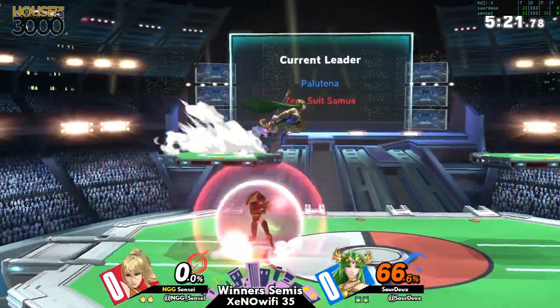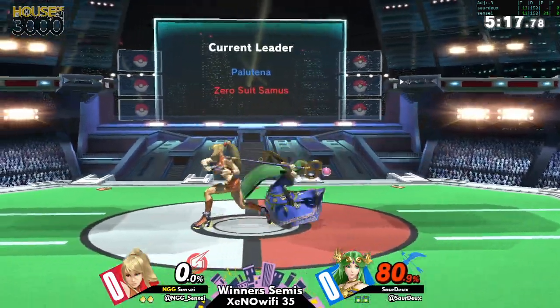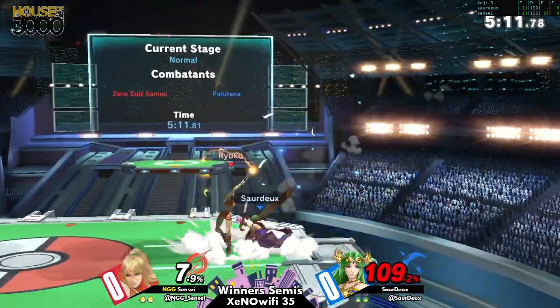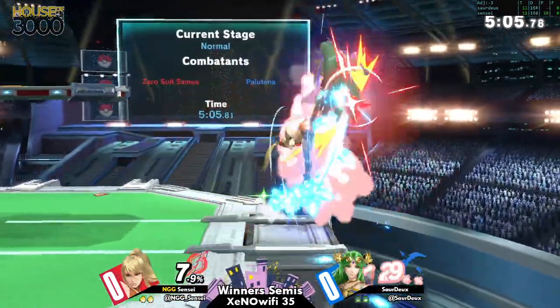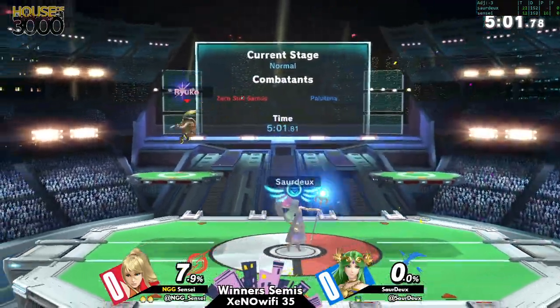In this matchup, a lot of characters struggle to edgeguard ZSS because she has flip-kick mixups — she can flip-kick onto platforms for safety. But with Palu, you can just throw out the Explosive Flame, and all of a sudden ZSS is scared to jump. If you're able to scare ZSS from jumping, you're putting her in a really disadvantageous position.